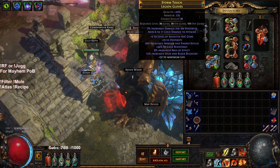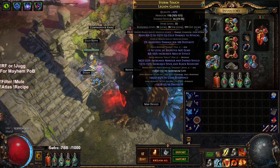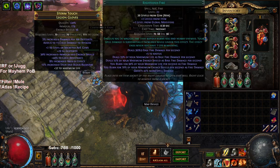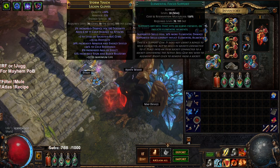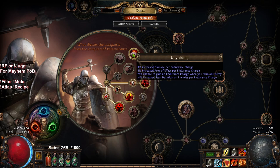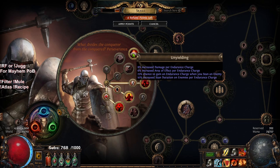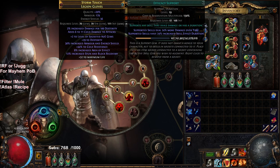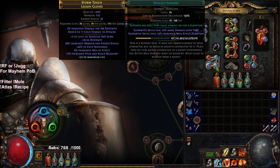My gloves are actually kind of interesting — we unveiled them via Jun, so we got the plus two AoE. The other stats are not really that good, and it's not on a pure armor base, but it gives plus two AoE. So that's where our RF currently is: we've got the 20 Righteous Fire inside my gloves, with Efficacy, Elemental Focus, and Burn Damage. As Jug, because we take Unyielding on our Ascendancy, we get AoE per Endurance Charge — which means, in my opinion, you don't need to run Inc AoE, and it's better to run Efficacy for the extra damage multiplier, since Jug doesn't get as much damage as Inquisitor. This alone makes the clear feel pretty good.